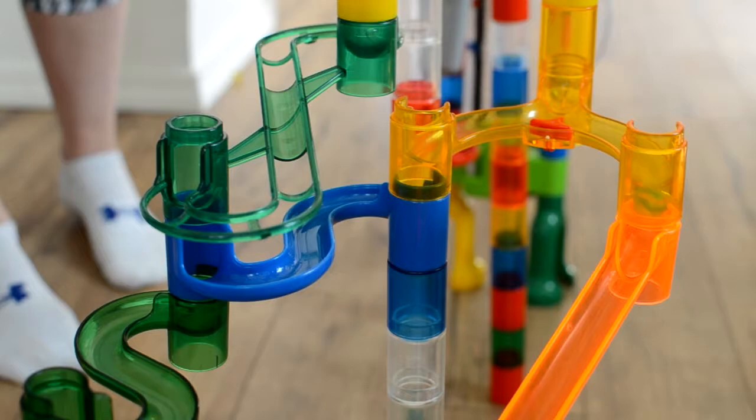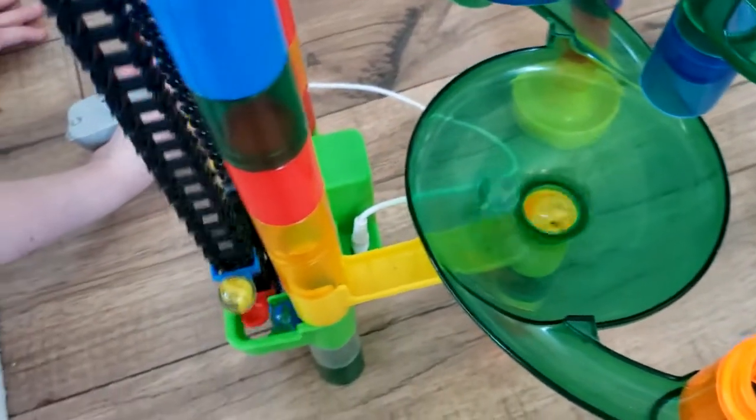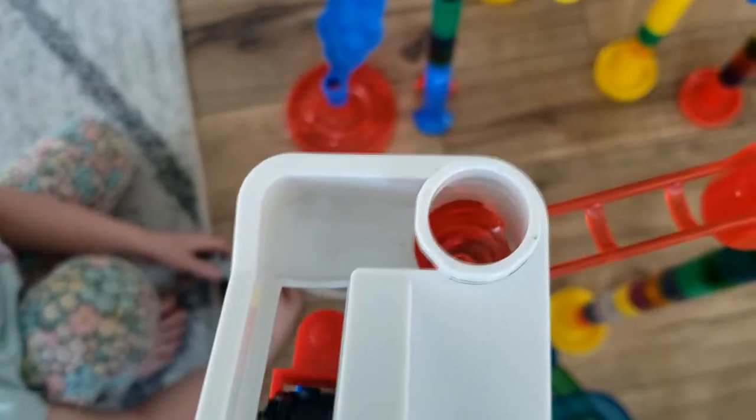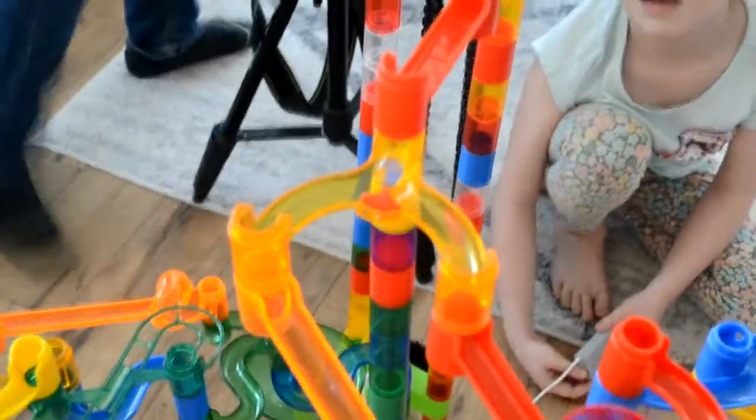Ocean Blue takes a shortcut, and so does Green Machine, taking up some of that time. Looks like Sunstorm is going to get down, followed by Ocean Blue, Hawkeye, and then Green Machine is taking its sweet time. Second half of the course: Sunstorm, Ocean Blue, and Hawkeye, and then Green Machine.